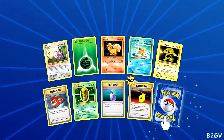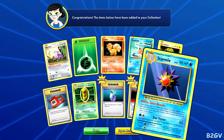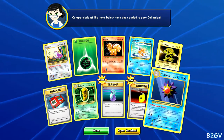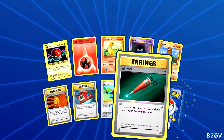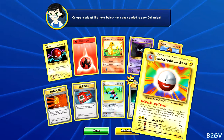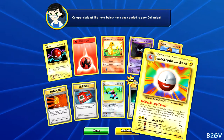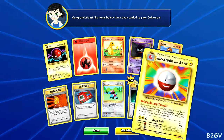All right, number three — we just got Starmie. Flip a coin, if heads your opponent's active Pokemon is now paralyzed. That's pretty cool, I'll read that card later. All right, last one! Remove all special conditions from your active Pokemon — pretty good. And it is Exeggutor! That's an Exeggutor — I was like, that didn't sound right. 70 damage and some effect I'll have to read later because it's pretty long.